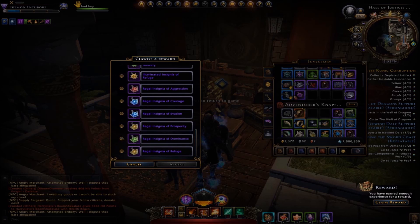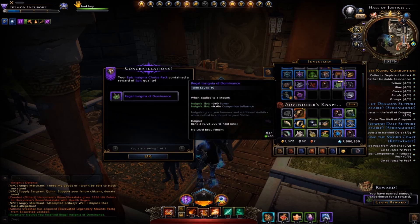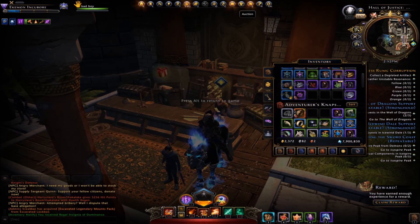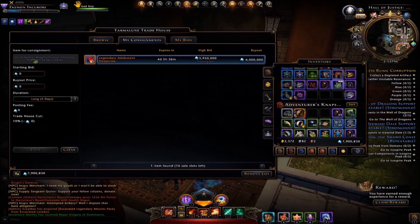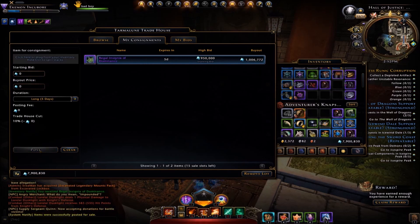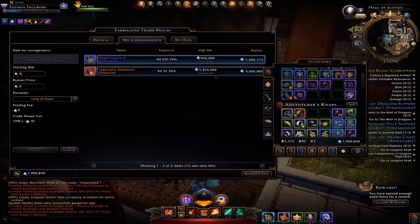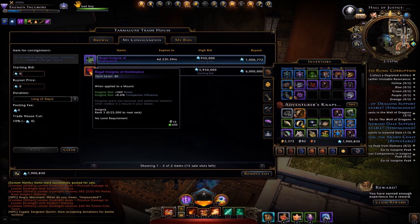Guess what my choice will be — it seems pretty obvious. Because I hadn't exchanged those, I'll go ahead and accept the Regal. The nice thing is that it is not account bound. I saw what the price on the other one was, so I'll list mine just a little below that — but I'll be happy with that. There's a 10% fee from the house, but that's getting me close to a million Astro Diamonds once it sells. I had a couple others I can do that with, so right off the bat that'll give me close to 3 million Astro Diamonds minus the fees.